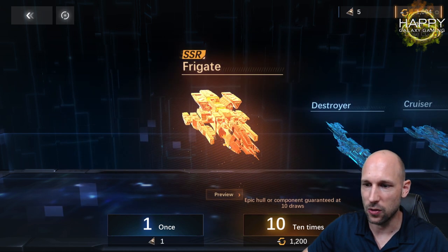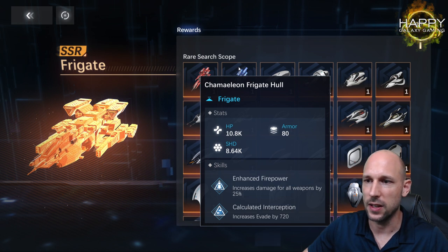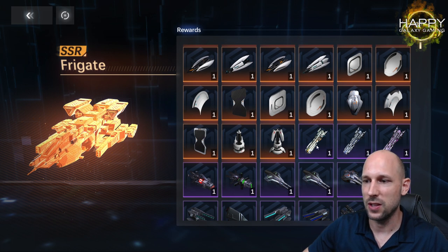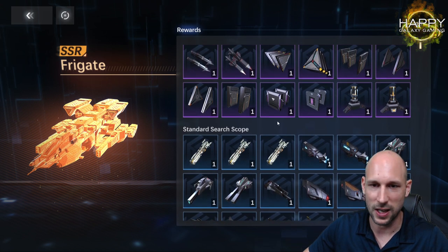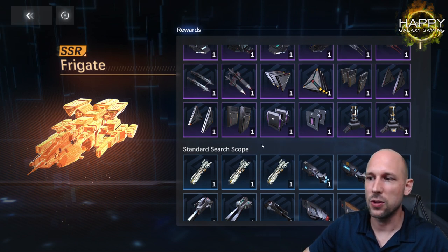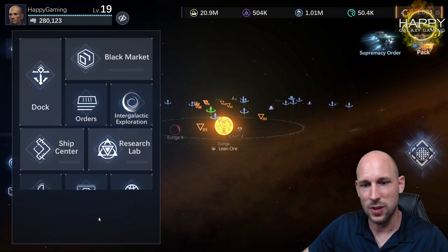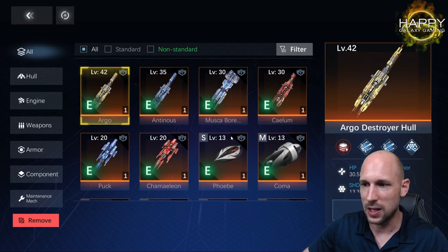Looking at the frigates, there are two legendary SSR frigates available — the Chameleon and the Puck — and three epic ones. I would not invest in anything that is not at least epic, so all the blue stuff you should ignore. You will not use it later in the game, and if you don't use it later it doesn't make much sense to level it up now. You can reset gear and equipment — it must not be currently equipped to reset.